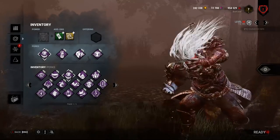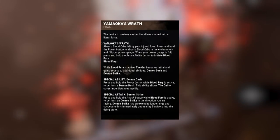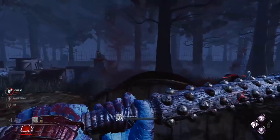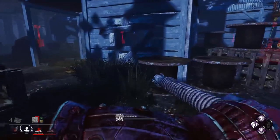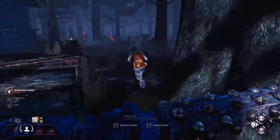Let's start with the basics. Oni's power is called Blood Fury. Once he absorbs enough blood, he can enter a Rage that gives him two new abilities temporarily. The first is Demon Strike, which basically means any lunge attack you do during Blood Fury goes further and downs survivors in one hit. The other is Demon Rush, which massively increases his speed as long as the power is being held. Demon Rush can be changed into Demon Strike, allowing you to down survivors in almost any situation very rapidly.